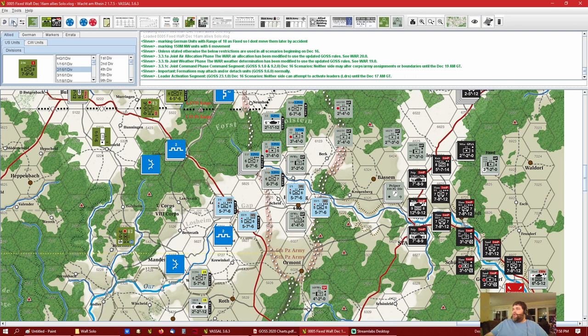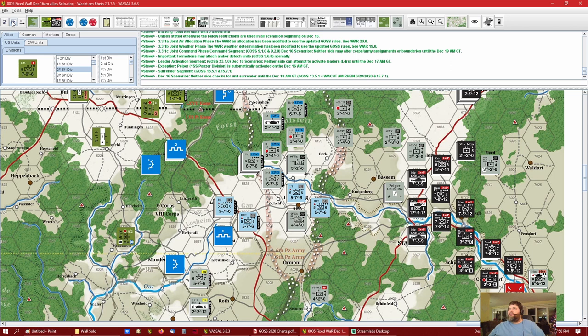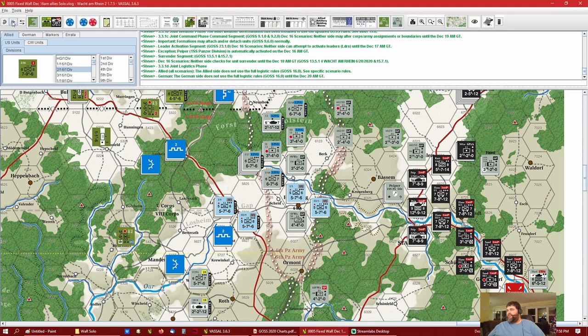Leader Activation Segment: neither side may attempt to activate leaders until the 17th AM, except Piper — he gets to activate automatically. He's automatically activated on this turn. Surrender Segment: December 16th scenario — neither side checks for unit surrender until December 18th. Joint Logistics Phase — Allied, all scenarios: the Allied side does not use the full logistic rules; see specific scenario rules, so we don't have to worry about it right now.